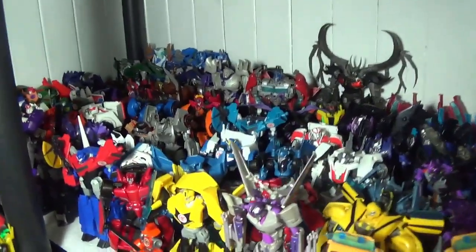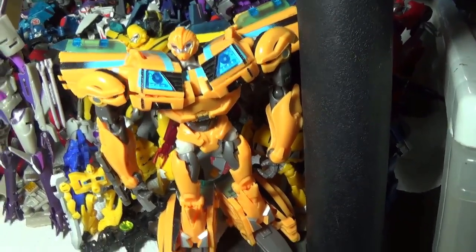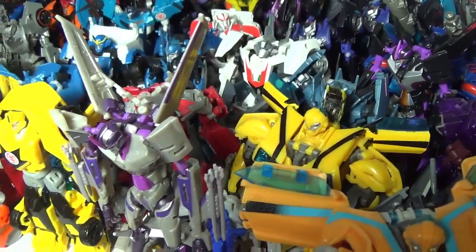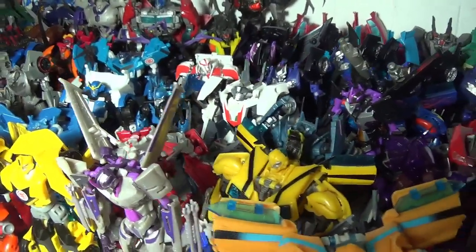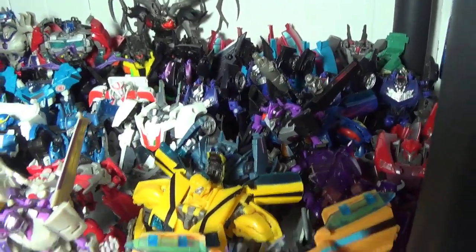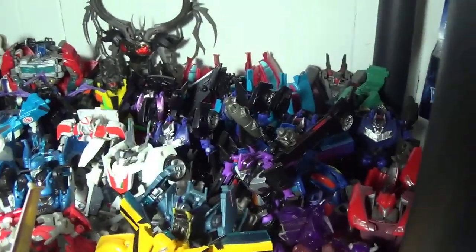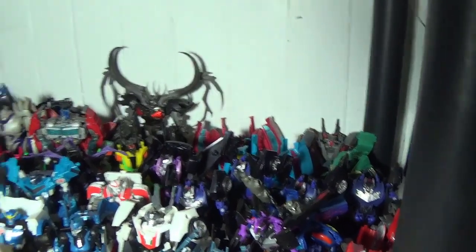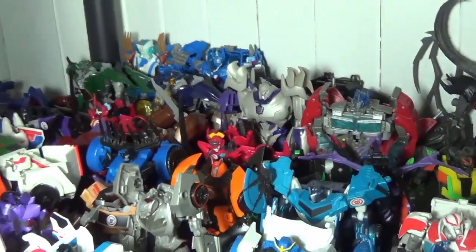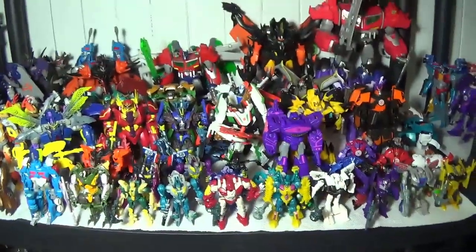Continuing on — we've got the Prime Robots in Disguise stuff, and hiding behind there is the Cyberverse Starscream, Breakdown, and Bumblebee. For Deluxes: Bumblebee, Cliffjumper, and Soundwave — thanks to Drumming the Blues, though actually he sent me the Wheeljack, not the Cliffjumper. We also have Arms Micron Skywarp. There's RC and Ratchet, Hot Shot, three other Vehicons in the back, and Knockout as mentioned earlier. We also have Dead End, Arachnid, Rumble, and Cup.